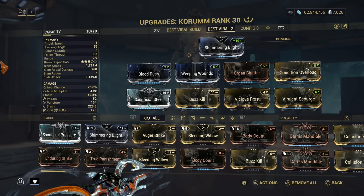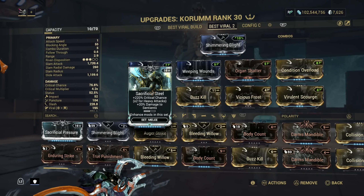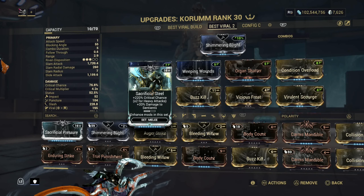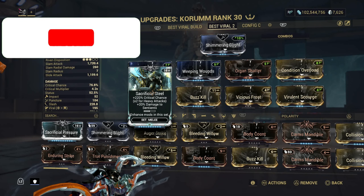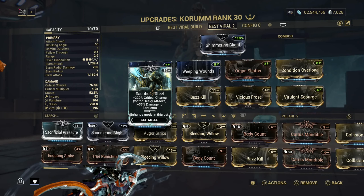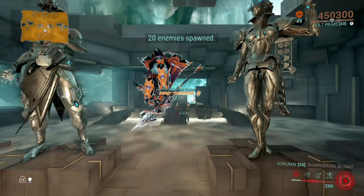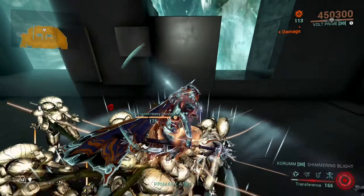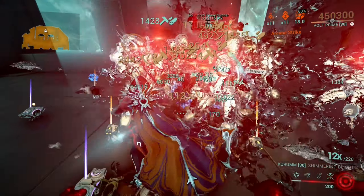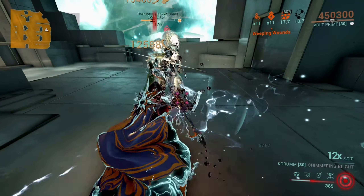Here we have the second build — non-Prime Reach. Everything else stays the same but we also have Sacrificial Steel, which brings us to 220% critical chance. So we're adding more critical chance because it's useful enough. We'll get damn near orange crits — not red crits, that would need even higher — but orange crits will definitely happen, and that just makes the weapon ten times crazier and does more damage.